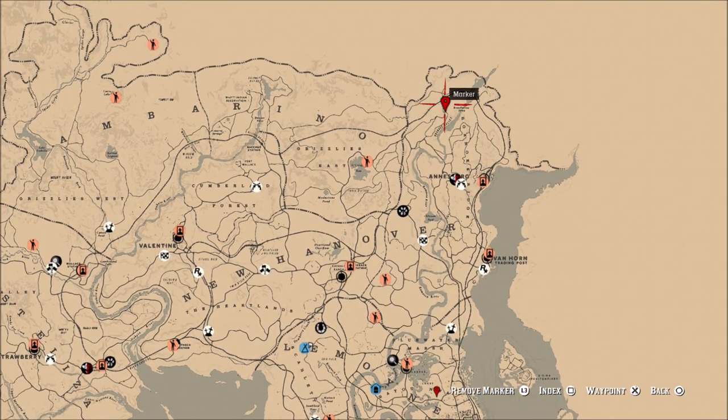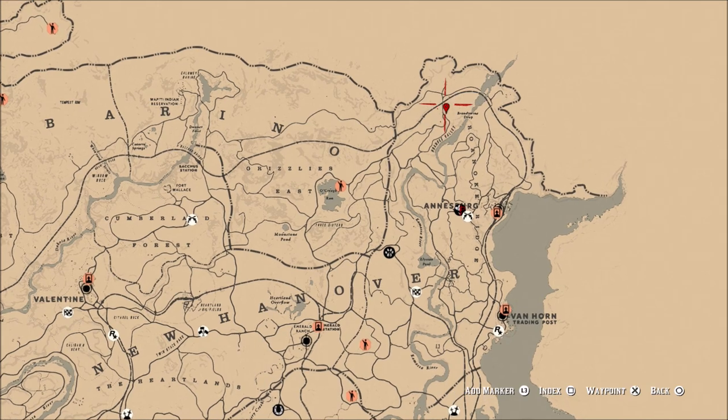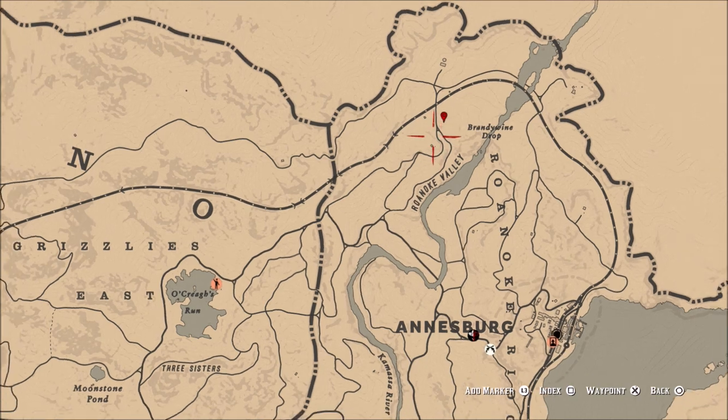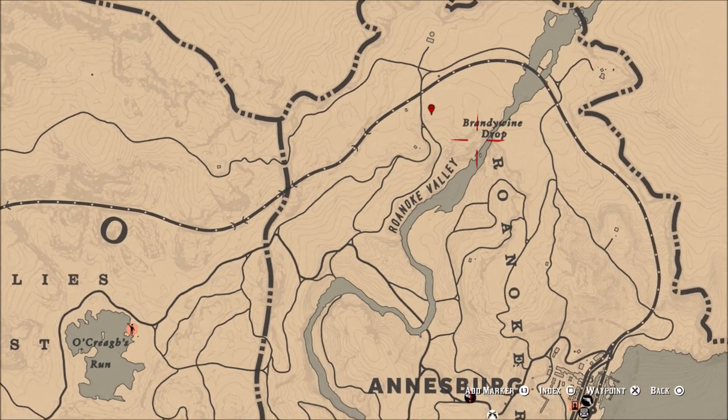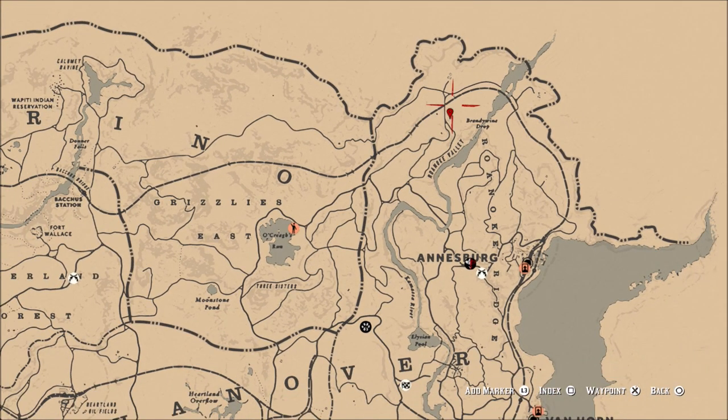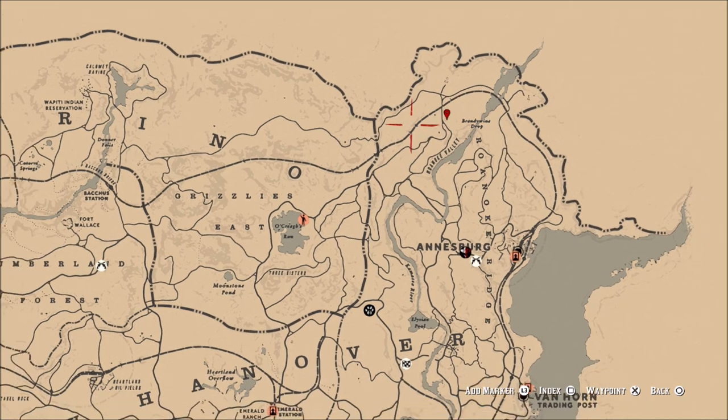The first area is right up here above Annisboro. A lot of people report moose right around here, kind of at the top of the map above Roanoke Valley on the river above the Brandywine Drop area. I have seen this one a few times but not recently — I'm not sure if a lot of people just go up here and hunt. Also be aware there is a cougar spawn up there as of late; I have been attacked by that cougar multiple times in the last few days.